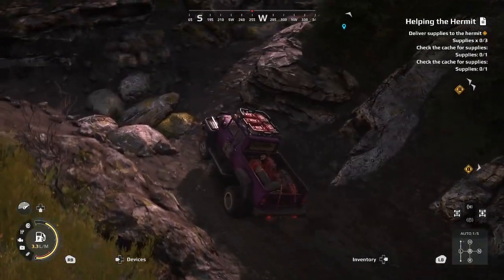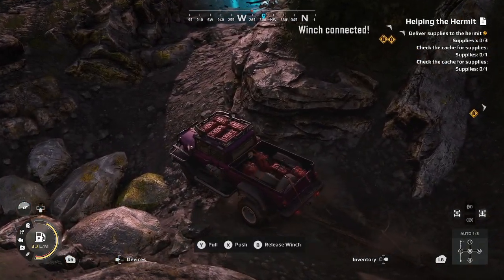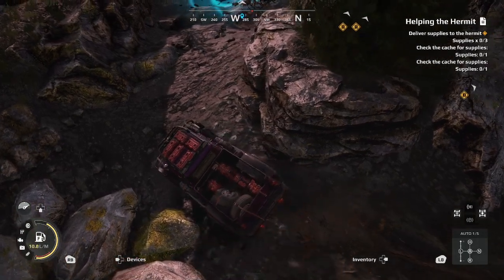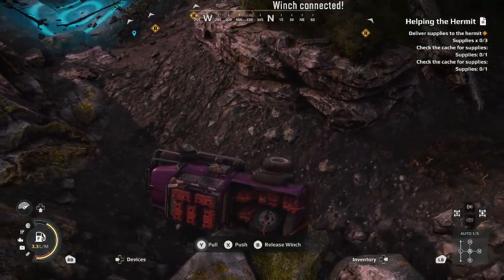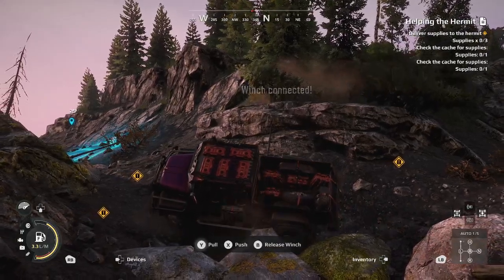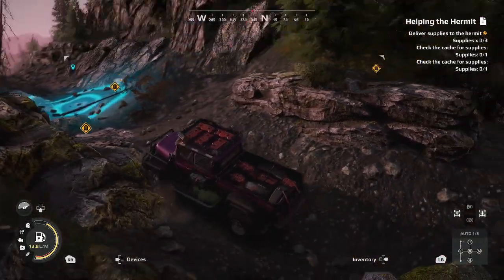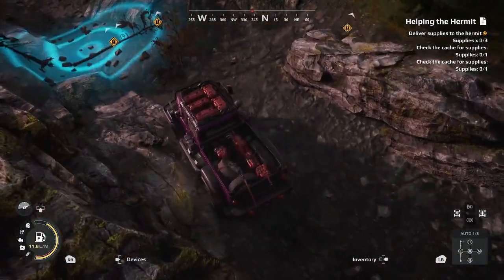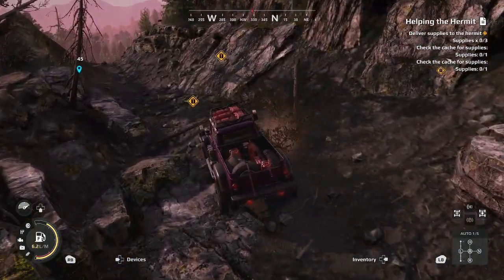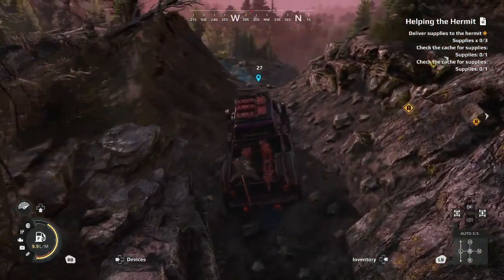Right about here is probably the trickiest spot. Go kind of at an angle here. I'm actually going to use my winch and grab onto this tree. That didn't quite work how I wanted it to — the tree broke. I'm going to just anchor myself around the corner. And to get around the corner, we're just going to follow this crevasse down.